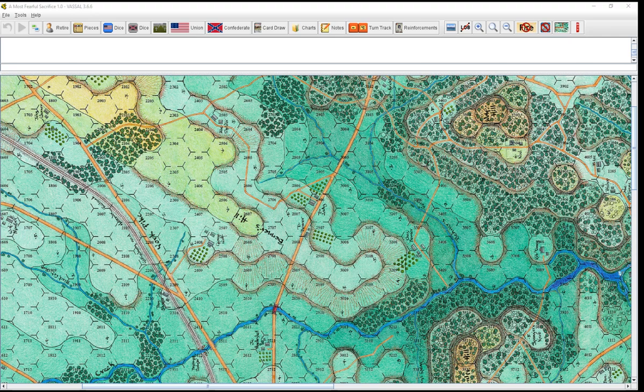Hello everybody, welcome back. We are doing A Most Fearful Sacrifice by Flying Pig Games, designed by Herman Lutman. This is a how-to video on the Vassal module, take two.